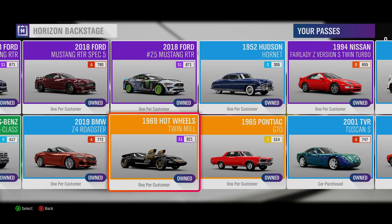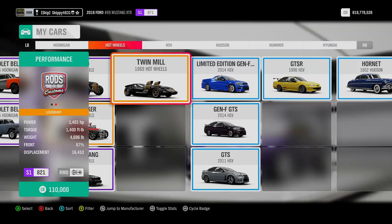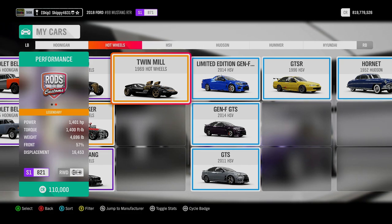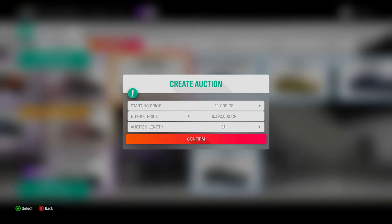The 11th car available in Horizon Backstage is the second of our Hot Wheels cars, the 1969 Hot Wheels Twin Mill. The Hot Wheels Twin Mill pushes out 1,401 horsepower through two engines and two superchargers. It sits in S1 821 and is currently available in the Auction House for 8,192,000 credits.